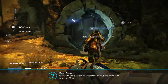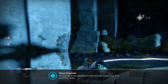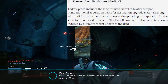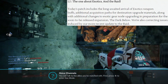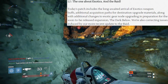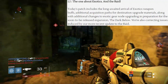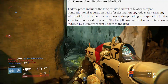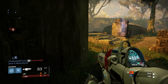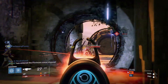Yesterday we looked at exotic weapon changes — there were a ton of buffs, nerfs, and balancing changes. Now we're basically looking at everything else that was done in this update. Bungie starts us off saying today's patch includes the long-awaited arrival of exotic weapon buffs, additional acquisition pass for destination upgrade materials, along with additional changes to exotic gear node upgrading in preparation for the soon-to-be-released expansion, The Dark Below. They're also correcting issues induced by the recent update to the raid. I already covered the exotic weapon changes, so we're going to cover everything else.